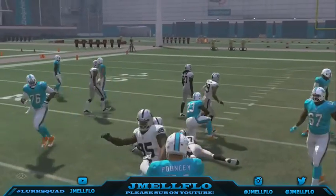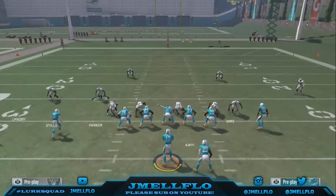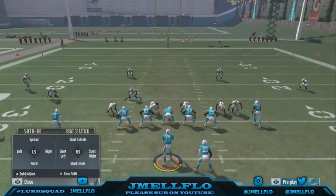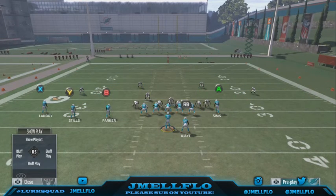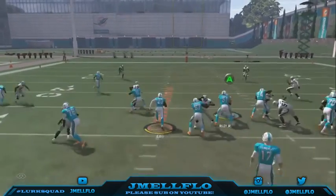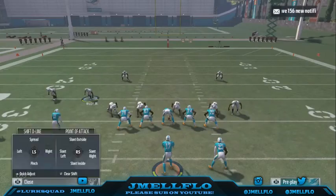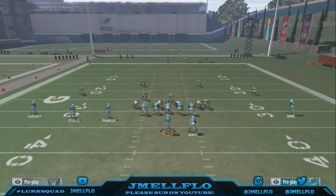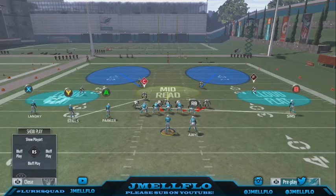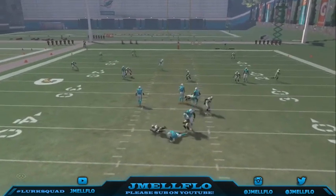I hope y'all enjoy this. To set it up again: base align, shift your D-line to the right, crash to the right, re-blitz that guy, then just hover right here. You can make adjustments from there. It's a real good defense — you've got blow flats covered so you don't have to worry about anything really. It's easy to set up, fast to set up, and you can really frustrate somebody with this. I use this as my base D now because it gets pressure but at the same time still covers everything on the field.